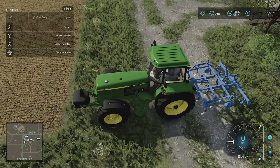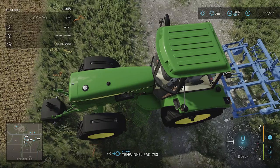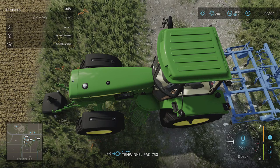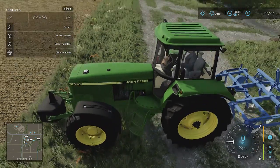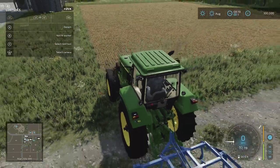One thing I just want to point out, particularly for the weight - if we just detach it, you can see it's got a different shape on the front than it does at the back. You want to have the U-shape kind of pointed towards the tractor for it to attach, otherwise it can't attach. So if you've gone to the shop to buy it, make sure it's that way around otherwise it will not attach. Once that's in place and we're all good, drive it to the field where you want to do your cultivating.